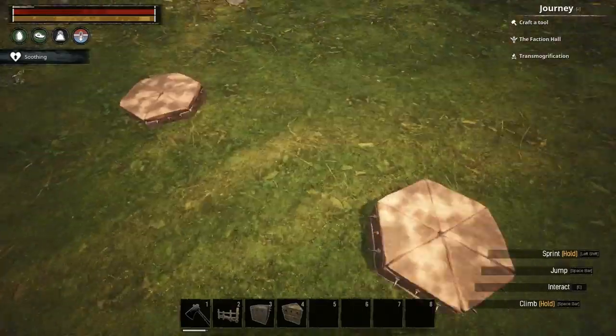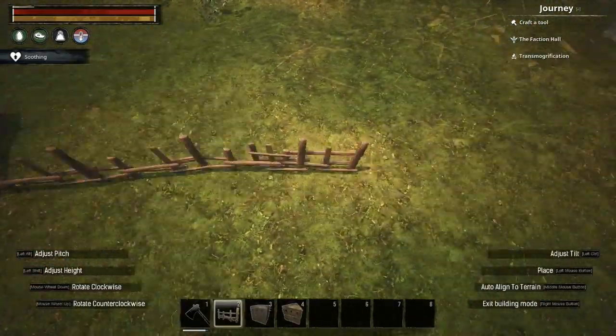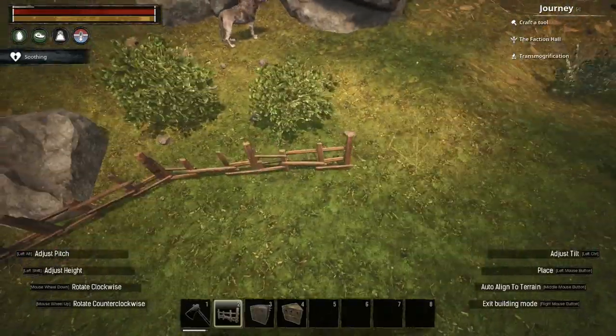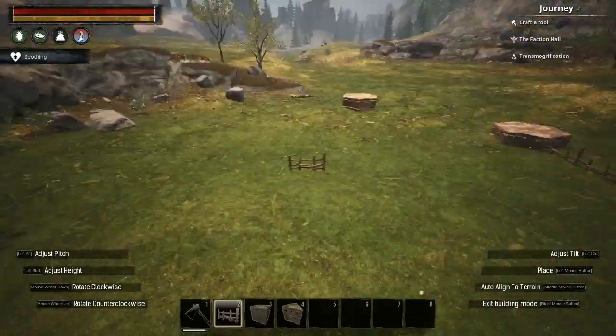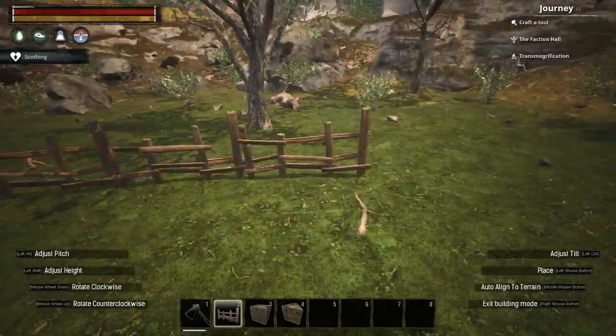Firstly, I'll start off with the perimeter fence. I'm using the vanilla wooden fence pieces to draw a rough border around the outpost, connecting them to two circular foundations on the western facing side of the outpost. These foundations will serve as two watchtowers of sorts, rising above the outpost and creating a suitable entrance for the area.